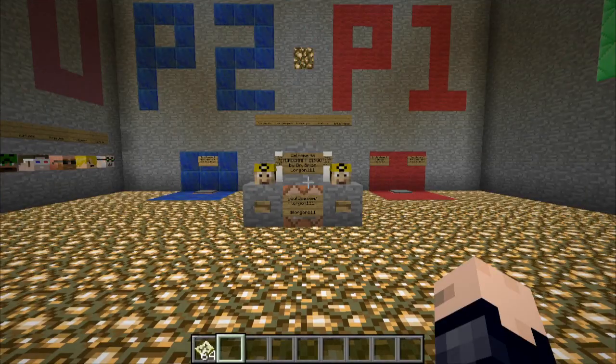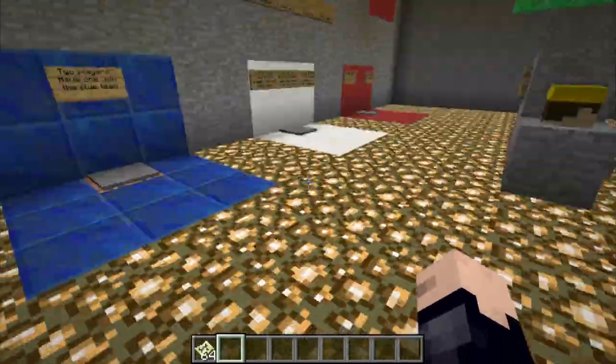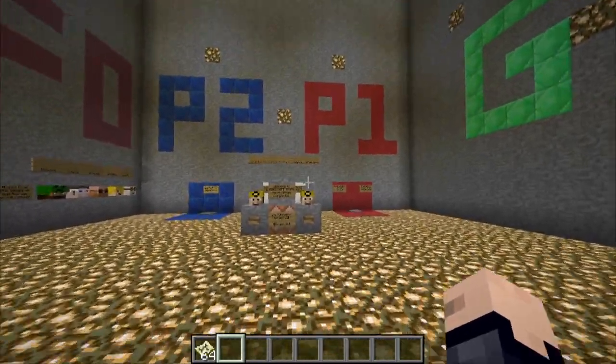Here we are. This is where you spawn into this wonderful little room. You can see player heads of some of the creators. If you don't see player heads, it might be a sign that you're not playing on the snapshot, you meanie. So, go play on the snapshot.